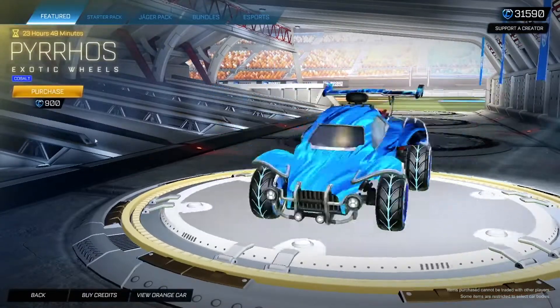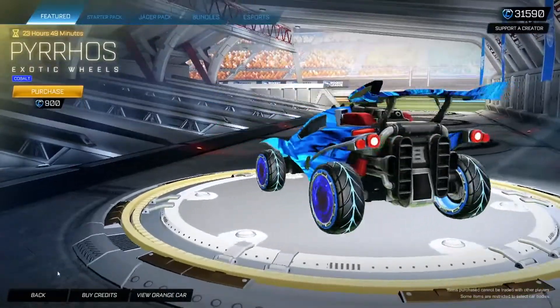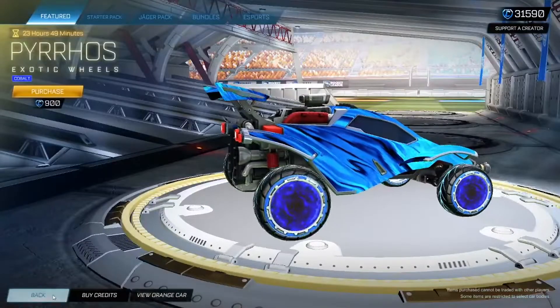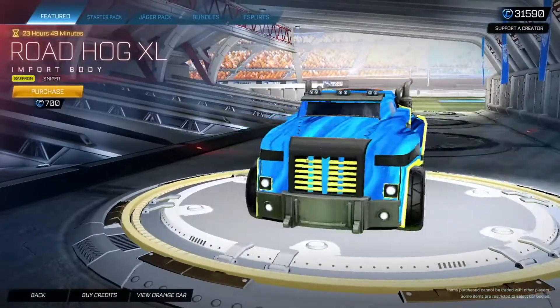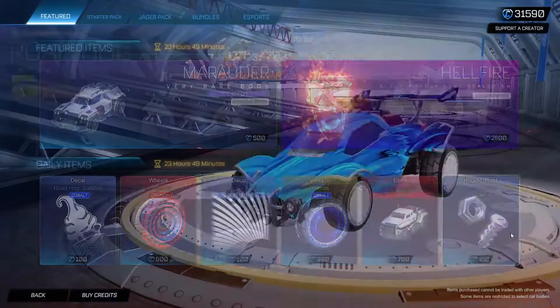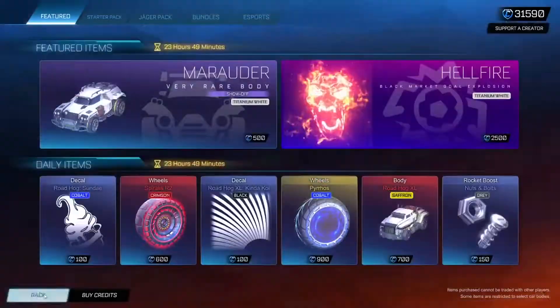The Cobalt Pyros definitely do look kind of clean. We got a little Saffron Roadhog XL — is this a new car? I've not even seen this before. Okay, that's cool. We got Grey Nuts and Bolts. It's alright.